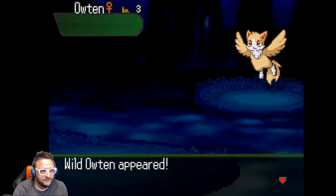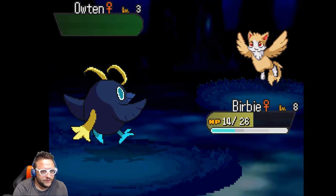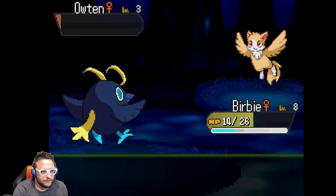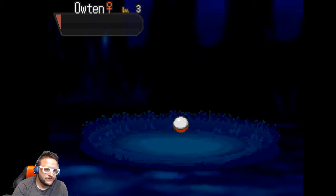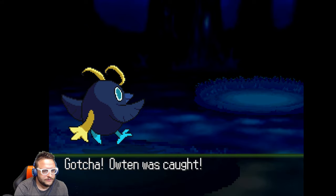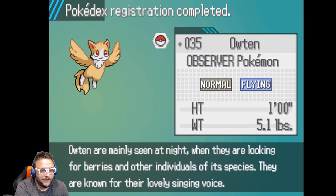There's an Outin, but it's only level 3. Fight — Quick Attack. Hopefully it doesn't... oh, that's perfect. Use a Pokeball. That should work — nice! Caught the Outin! It's the Observer Pokemon, Normal and Flying type. Outin are mainly seen at night when they're looking for berries and other individuals of its species. They are known for their lovely singing voice.